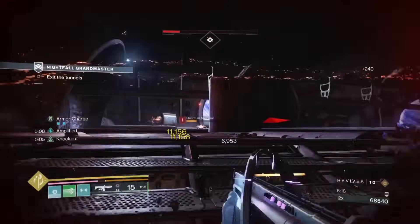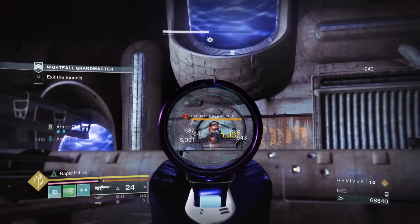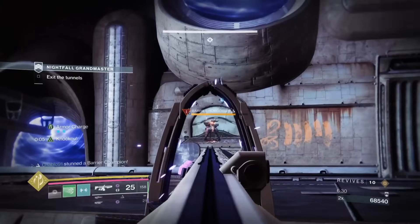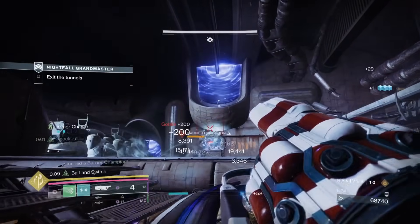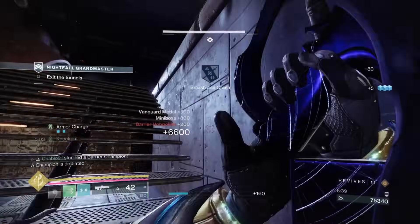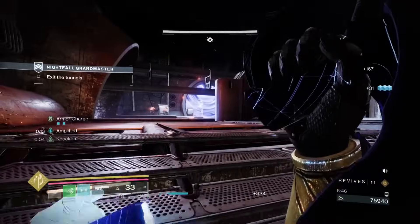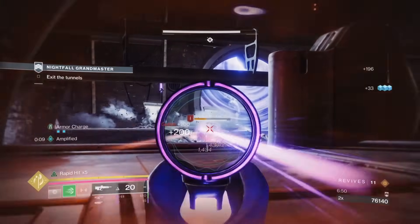Let's deal with this Minotaur. We got sniped there - that's the double solar resist saving us. I believe it's a solar threat on this GM, which must be why we survived that sniper shot. We'll get a good pulse grenade on here, some bait and switch Edge Transit - we want to finish that champ just before the spawn starts. Then we're pretty much done - clear these goblins and showcase the scout rifle a little bit.